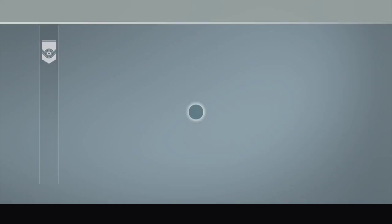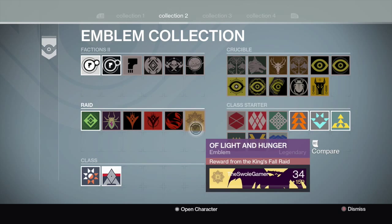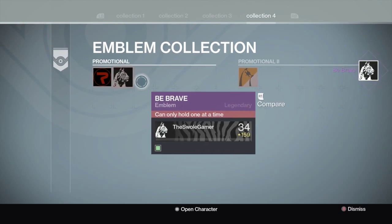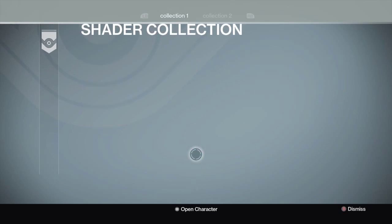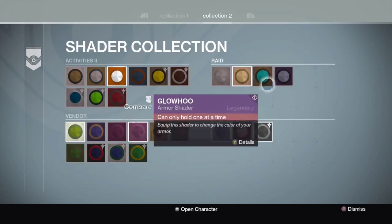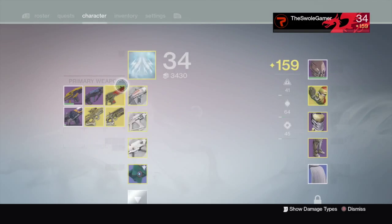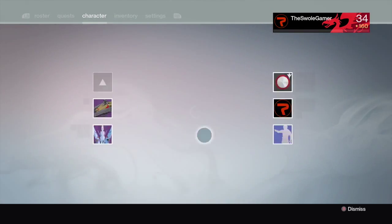Come to the Tower. Now for everyone that completed their Year One achievements, you are able to access your Sparrow, your shader, and the emblem that you earned from the art of the Tower. As you can see, I ran over to get the emblem out of the kiosk by the Speaker, went to the right, and went ahead and accessed the shader. I had to go in and delete one shader to make room for it.